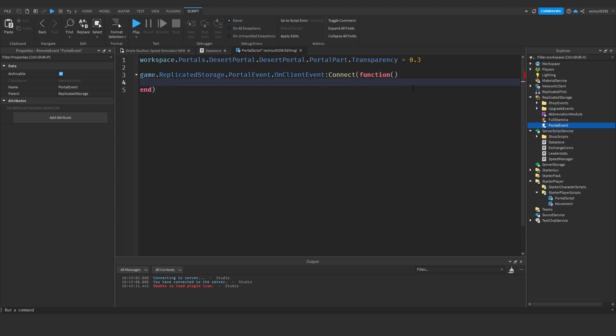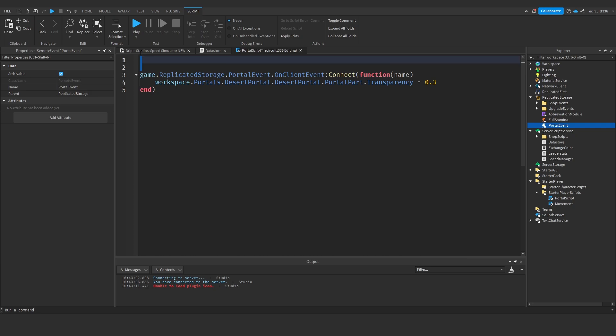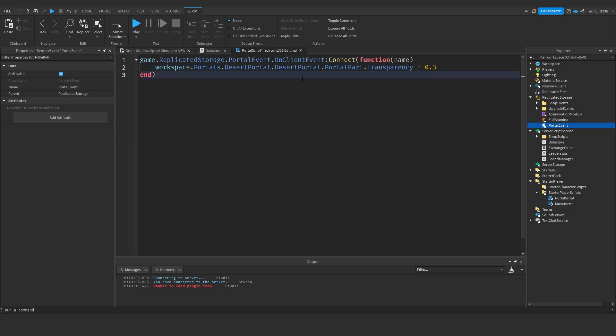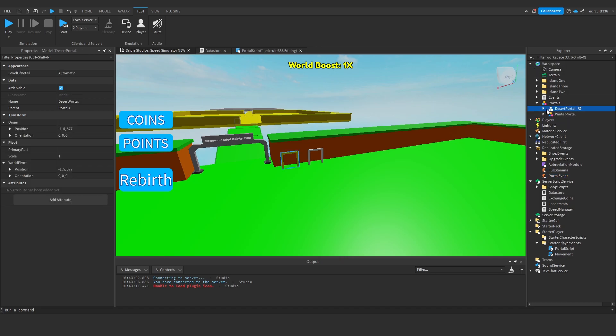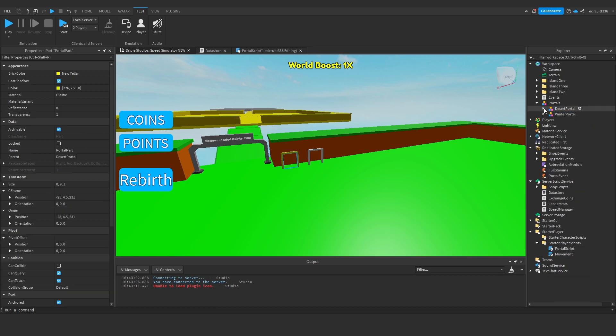We're going to pass in 'name' - we don't need the player, but 'name' is going to be a string which will be the name of the portal, like 'desert portal' for example. This is why it's very important to make sure under your portals, your desert portal and desert portal have the same name. Make sure they're grouped so it's 'desert portal' then 'desert portal' like so - or whatever your portals are, like for example I've got winter winter here.